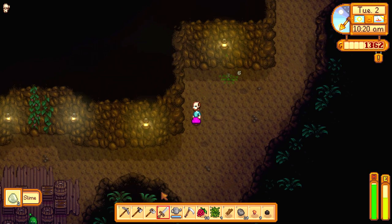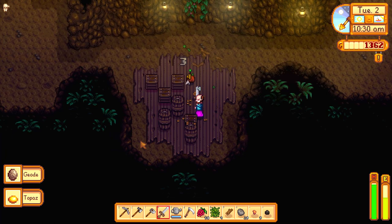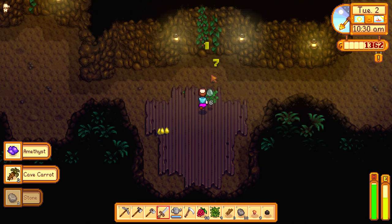What you have to do in an infested area is kill every monster. Once you kill every monster, the way down will appear — either next to the last monster you killed or next to where you entered the area.